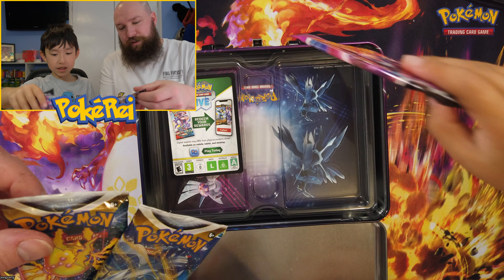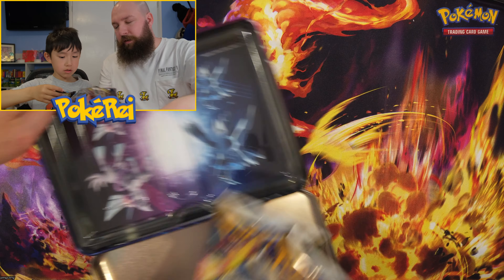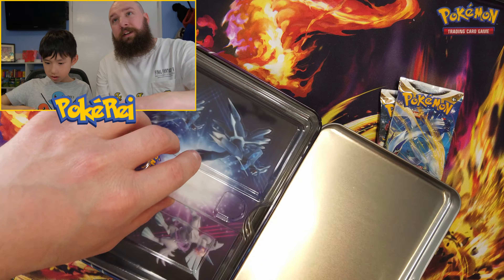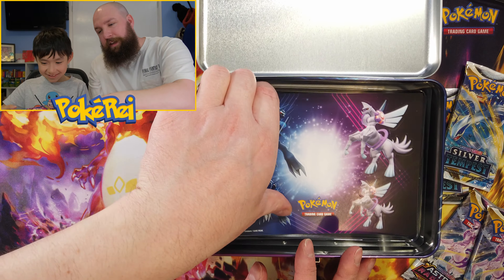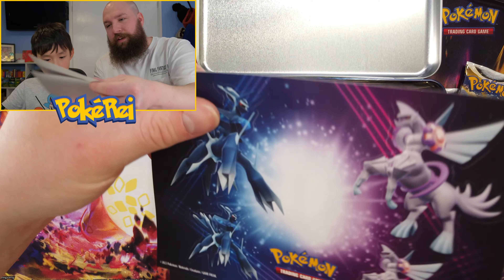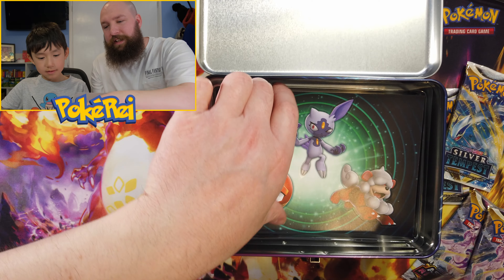Some Astral Radiance! You've got some Astral there. I've got a Fusion. Always a Fusion. And two Silver Tempests. So I want my two. Let's put those to the side. I want to swap for a Fusion. Let's take a look at what's in here.